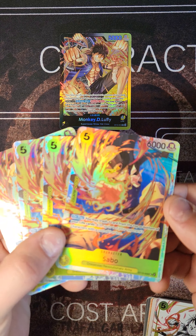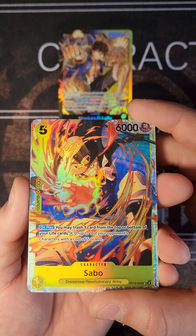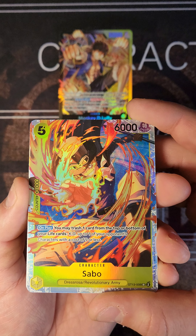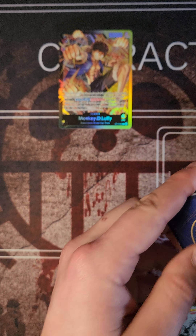Next we have the 4 Sabos — adult version. I love the artwork on this. On play, you may trash one card from the top of your life cards, then K up to one of your opponent's characters with a cost of 5 or less. Really like the artworks on these — they get more and more cool.